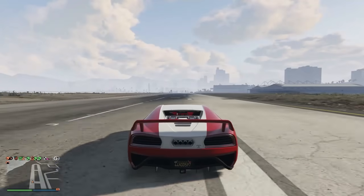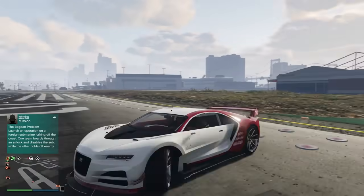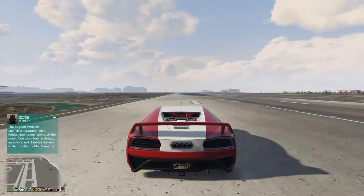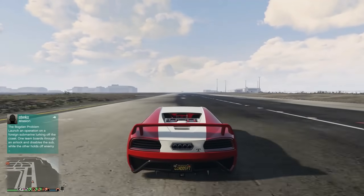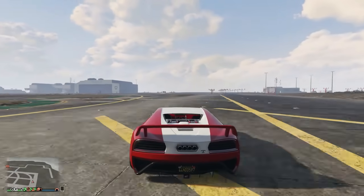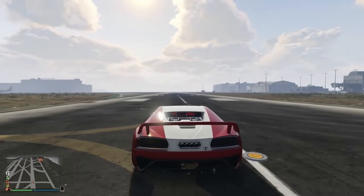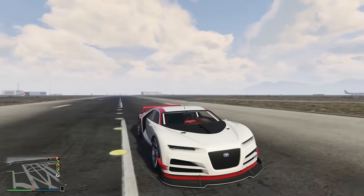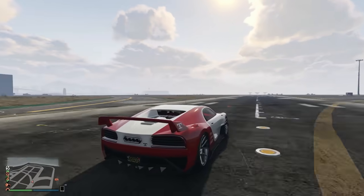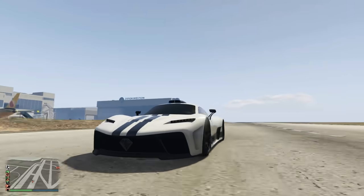Coming in at number 10 we have the Nero Custom, one of my favorite cars in the game — I love how they made it look like the real-life car. It has a top speed of 127.3 miles an hour. It's about $1.4 million for the original version, but once you take it to Benny's it takes a lot more — probably another $500K to $1 million to upgrade it exactly how you like. At 127.3 mph it sits in 10th position.